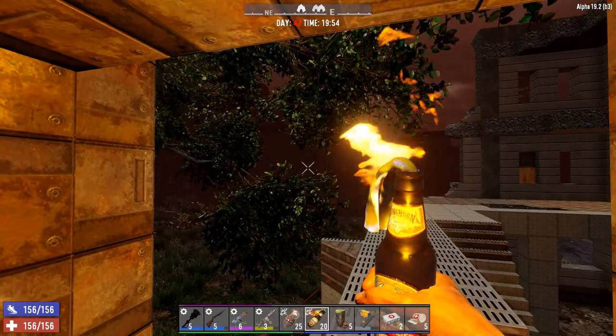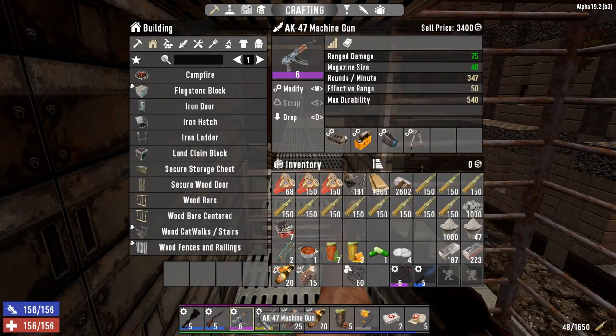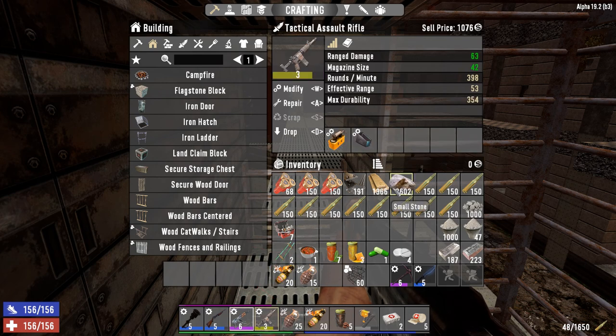We can toss molotovs from up here too. Same loadout - we've got our level 6 AK with the muzzle brake mod, rad remover, clip extender, and bipod mod. I've also found a tactic assault rifle - damage isn't as good as the AK, but it's a backup to quickly kill something like a cop without reloading. It's got a rad remover and clip extender as well. Lots of ammo - I didn't take all of it, I've got tons of shotgun and 7.62 back at base.